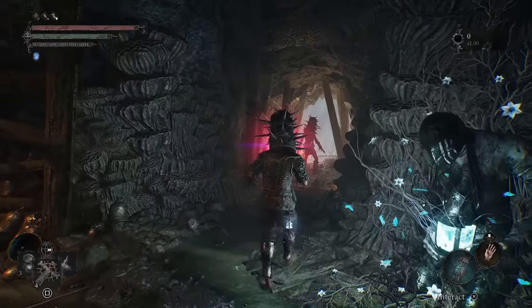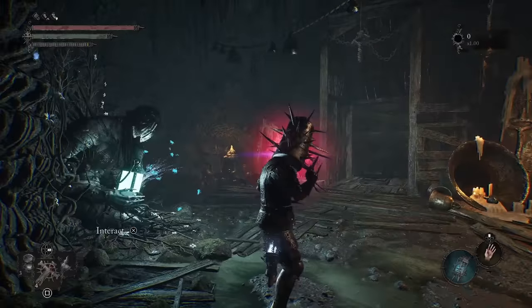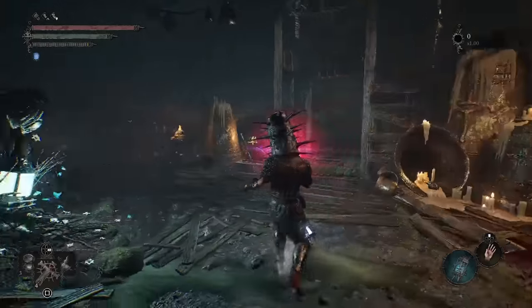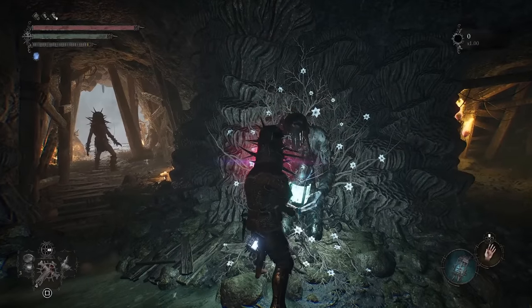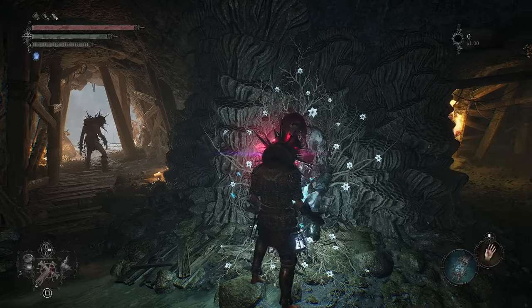The next area will eventually take you to this area. The game is linear, so you will pass through here in order to continue. So if this looks familiar to you, then you've made it far enough to get her sword. There'll be a vestige here called the Vestige of Blind Agatha — when you go to warp to it, it'll be called the Bell Room.